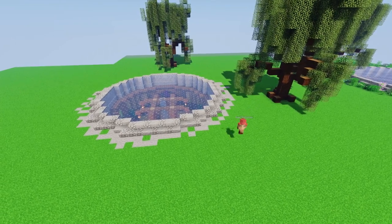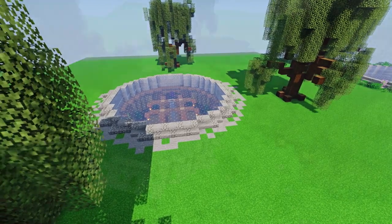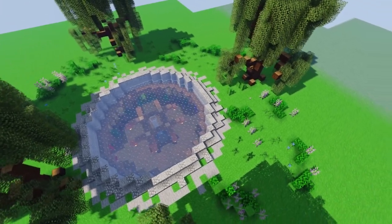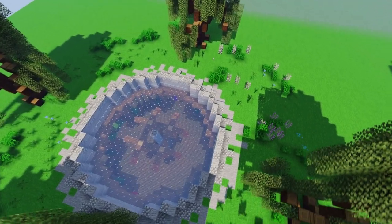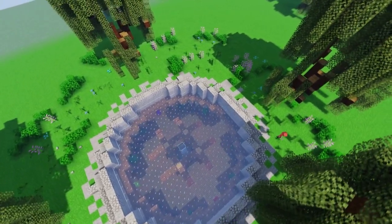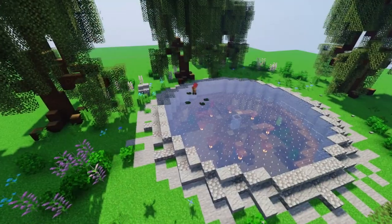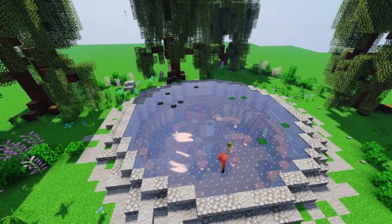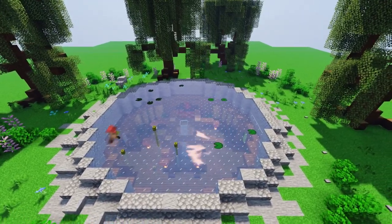At the end, my team member Hugo helped me create vegetation around the lake. We added a few trees, rocks, bushes, and flowers — you can even create rocks using slabs. We also added fish and turtles to the lake, and used glass, stained glass, and sea pickles to create plants on the lake so it looks more natural.